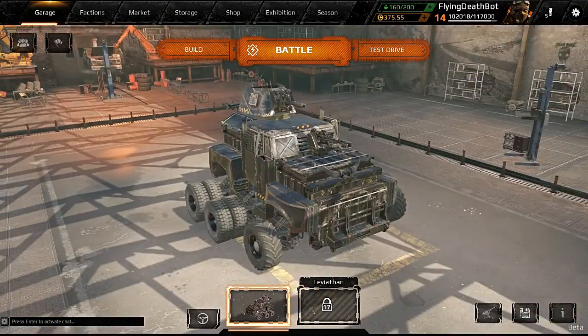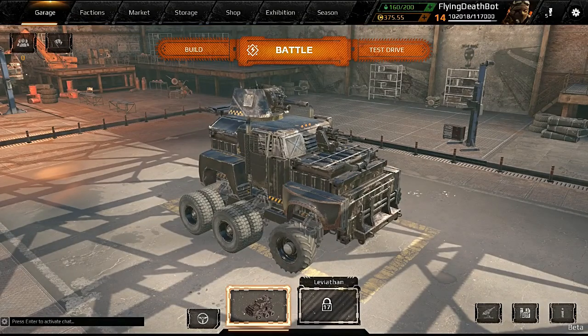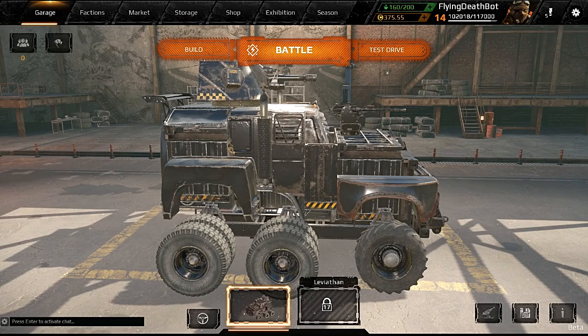We are back here with some more Crossout as we had a big update today. What do we got in this update? We've got a new map called the Two Turrets, faction flags, another game mode called Brawl, something called Clan Battles, and it looks like we've got some changes to raids.